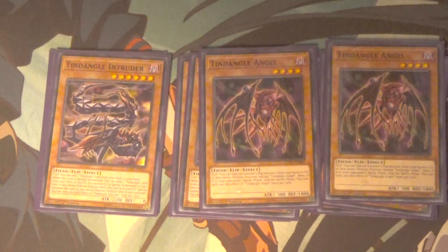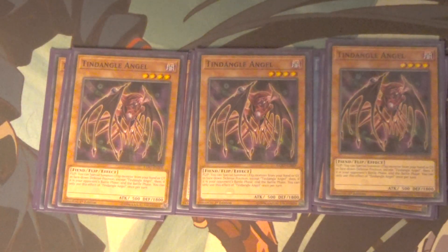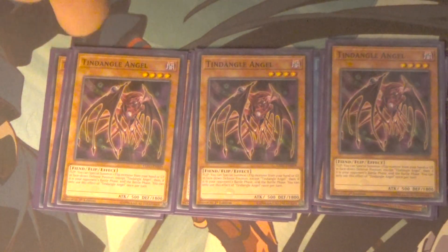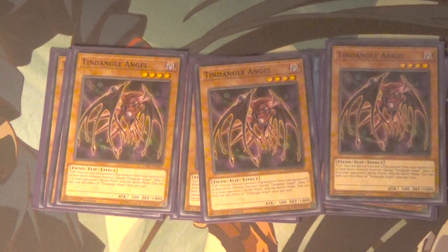Then we got Tindangle Angel — this card is your main starter card. It's a flip effect monster just like most of the other Tindangles. Whenever he's flipped face up you can special summon any Flip monster from your hand or graveyard in face down defense position, and if this effect was activated during your opponent's battle phase, you end the battle phase. One of the fun things to do is set this, summon out Tarot Tray, have Intruder in the graveyard, use Tarot Tray's end phase effect to special summon a monster from hand, then during your opponent's battle phase flip over Angel, special summon another monster, and end the battle phase. Really really good combos.